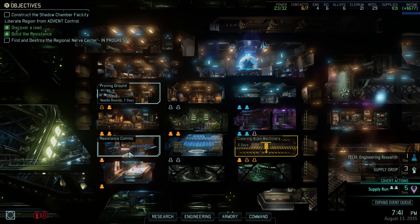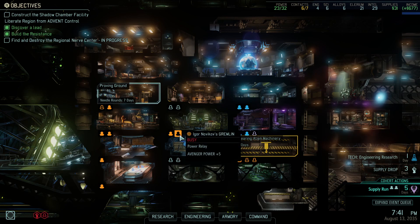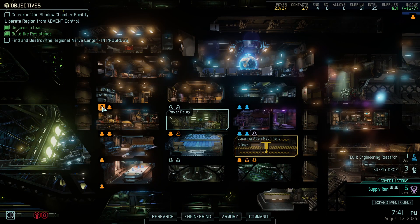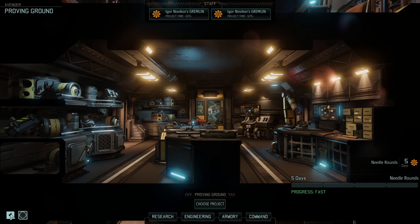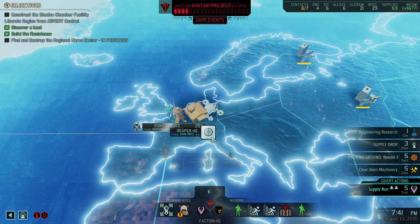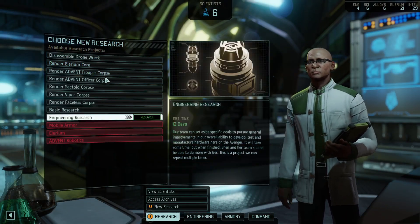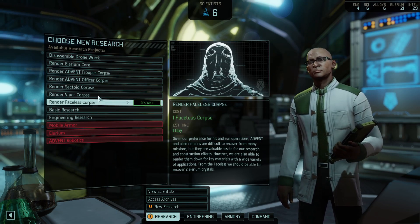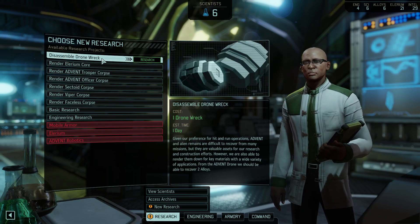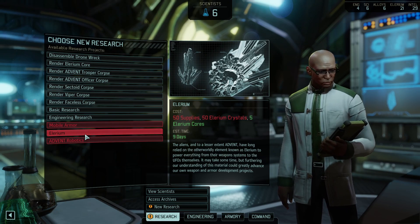I really don't need all this power. Let's take one Gremlin out. Let's sneak a Gremlin up here, and I've still got plenty of power. We've made a number of new discoveries, Commander — sign new research. Got a bunch of Illyrium. I don't have the money for any of this stuff. 50 Illyrium Crystals. Alright, let's render a core.